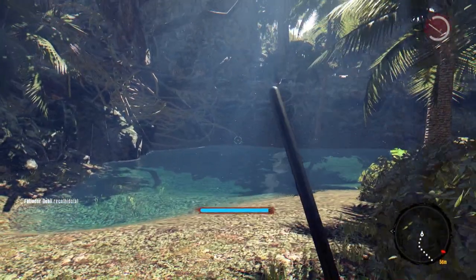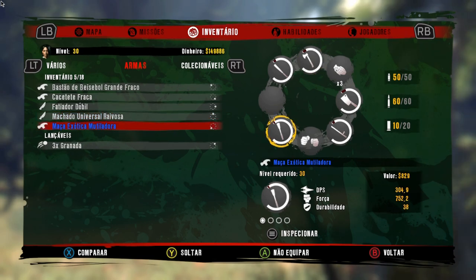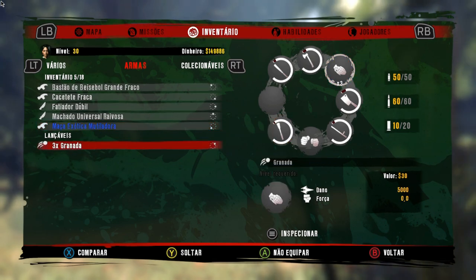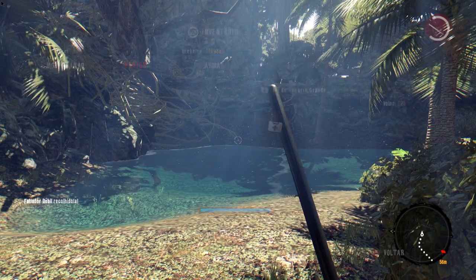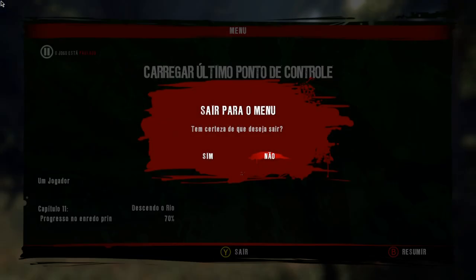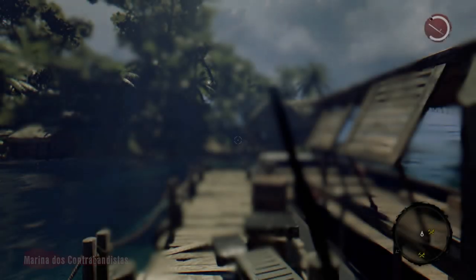Agora galera, vejam mais uma vez no inventário, que agora estou com as 5 armas que eu peguei. E após vocês terem pego as 5 armas em cada uma das 5 caixas de armas, além das 3 granadas e também dos 2 kits médicos grandes, é só vocês pausarem o jogo, saírem da partida de vocês, e aqui no menu principal, se vocês confirmarem e continuarem, para vocês retornarem para a partida. Agora eu vou aparecer no mesmo lugar que eu apareci antes, e vou lutear tudo de novo.